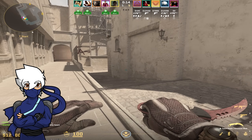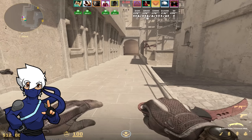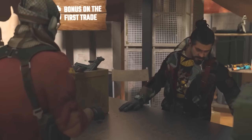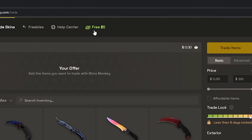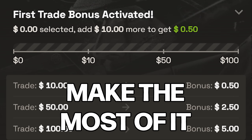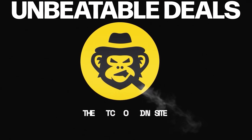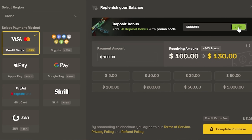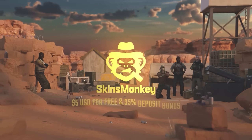The final method takes extreme risk and luck: trade-ups. But before we get into that, I'd like to thank this video's sponsor, Skins Monkey. Skins Monkey is an automated CS2 trading site that's perfect for grabbing some fresh skins. Their inventory is extensive and the filters make it easy to find exactly what you're after. If you use my code MOONIES, you can get a bonus of up to $5 free on your first trade — consider trading for $100 to make the most of it, think of it as cashback. They're also offering a 35% deposit bonus: 30% standard plus an additional 5% with my code MOONIES. Go check them out and remember, always trade smart.